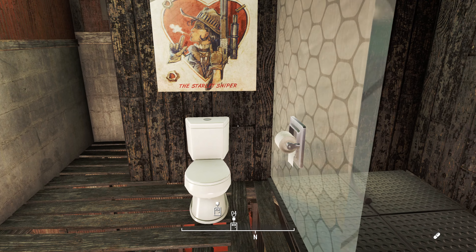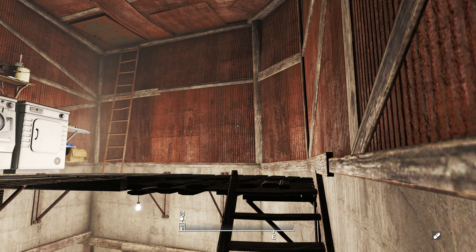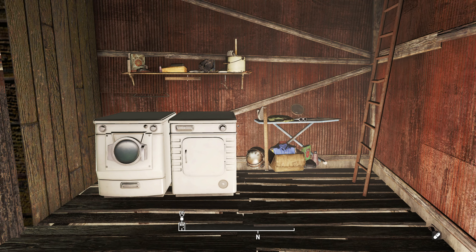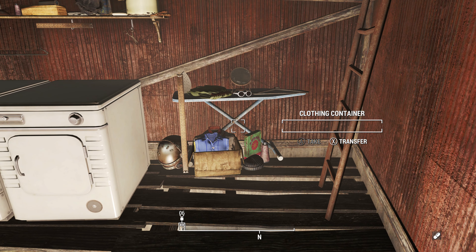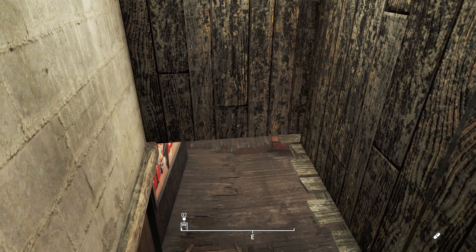I put the glass wall up as a partition from the toilet, and of course you've got your sink here. Up here on this area is the perfect space for a laundry room — even in the Commonwealth you've got to have clean clothes. I just realized that's floating. This is also a storage container, so you can put your extra armor and whatever clothes in there. And that's the workshop and bathroom area.